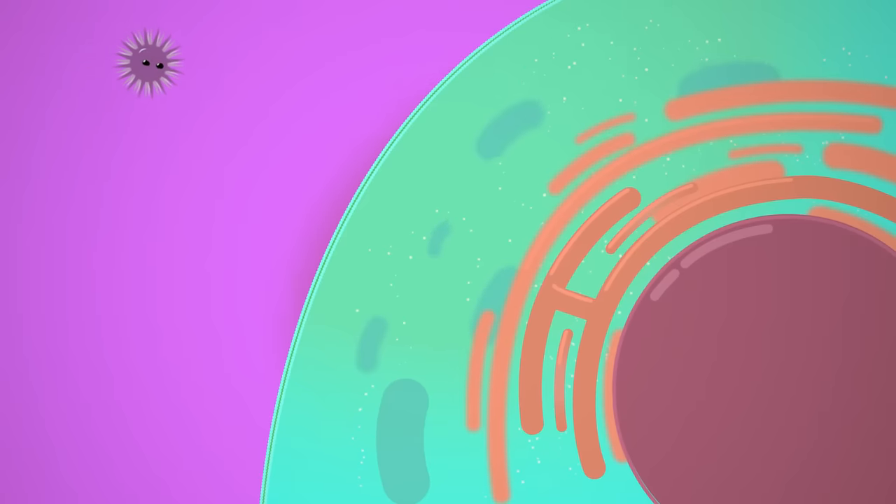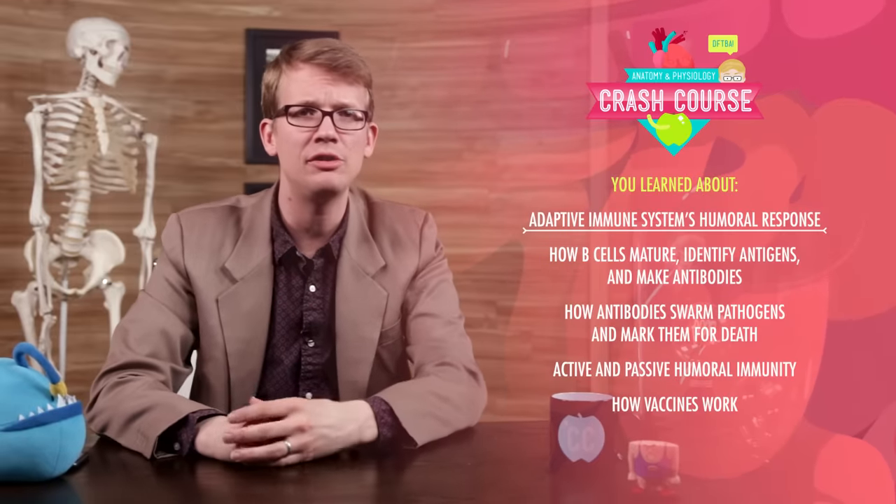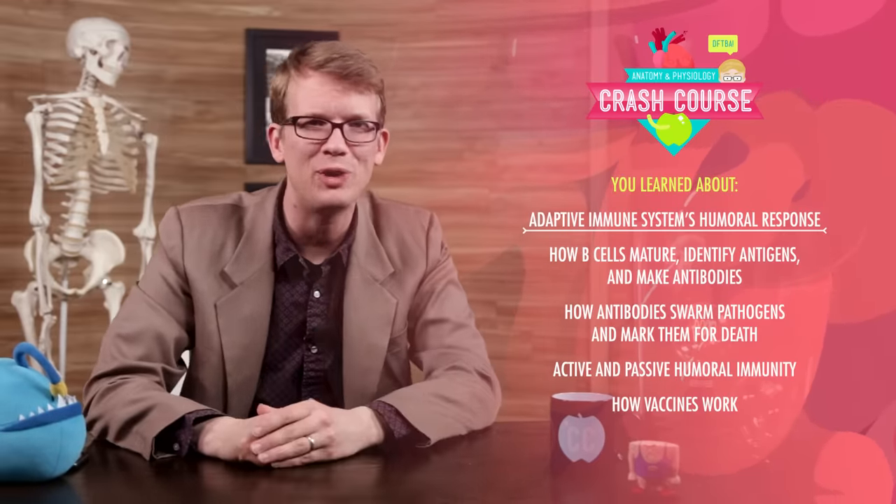But B cells and antibodies are only part of the immunity equation. There are plenty of pathogens that quickly worm their way right inside your cells, where they're safer from the humoral response and free to multiply as much as they'd like. Luckily, your immune system has yet another game plan, and a new set of players ready to fight that final battle with cell-to-cell combat. Make sure you catch our final episode next week. Today, in our second-to-last episode, you learned how the adaptive immune system's humoral response guards your extracellular terrain against pathogens. We looked at how B cells mature, identify antigens, and make antibodies, and how antibodies swarm pathogens and mark them for death. We also talked about active and passive humoral immunity and how vaccines work.